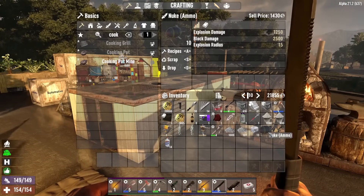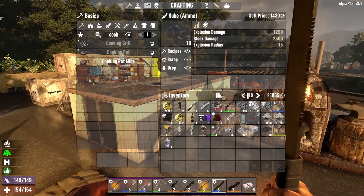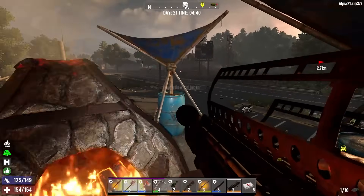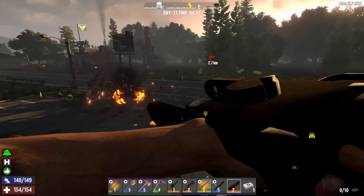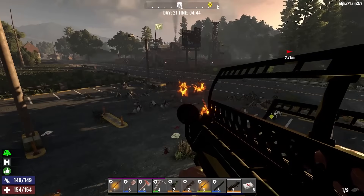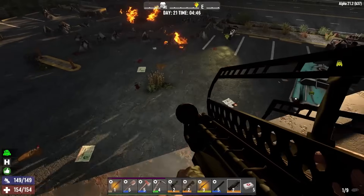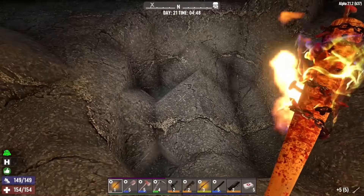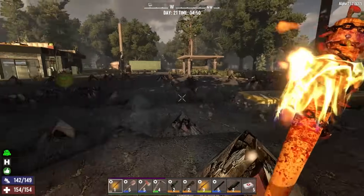I was actually looking at the nukes — the explosion damage to entities is 1,250, and the block damage is 2,500. So you don't fire this at your horde base; you fire it away from your base, like right over there. Let's take a closer look at the damage. Some bone left over — that is brutal. I'm glad I'm moving, because that just seems irresponsible.